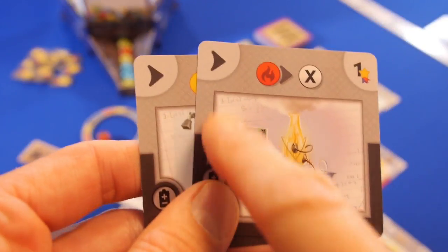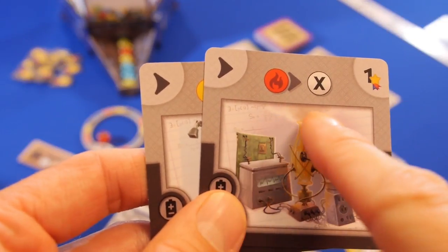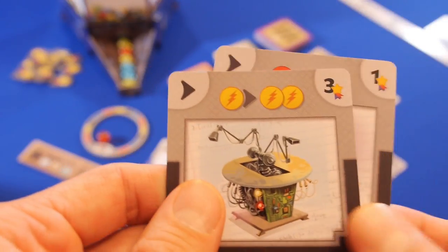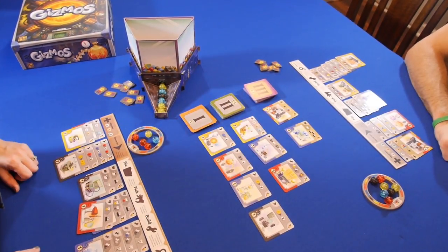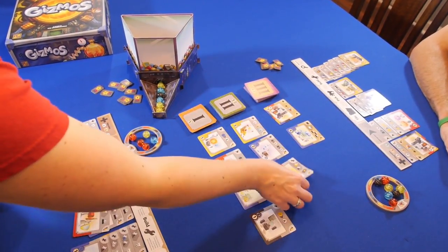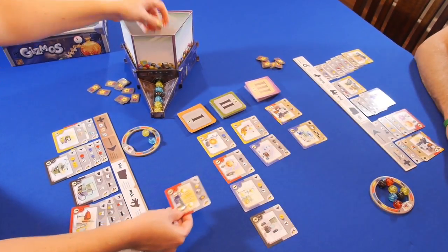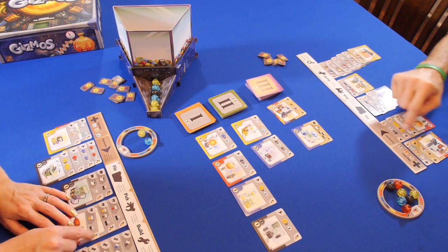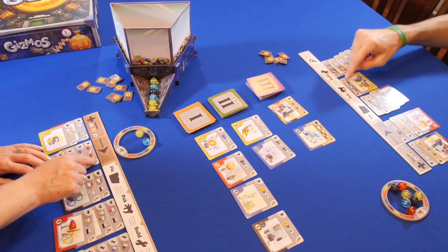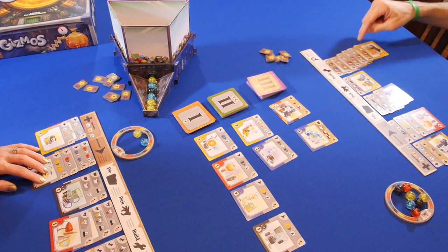Converters can be used during the build action, which can manipulate the type of energy into a wild or multiply it to purchase more powerful gizmos. Each card can be used once per turn, and the player to have built the 16th gizmo or built the 4th level 3 gizmo triggers the end of the game. The round finishes, and the player with the most victory points wins.